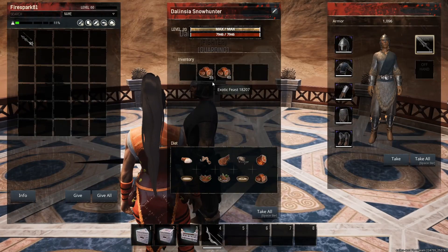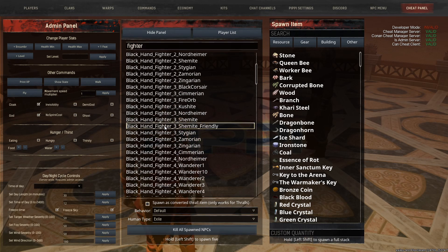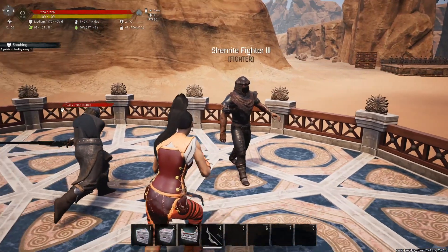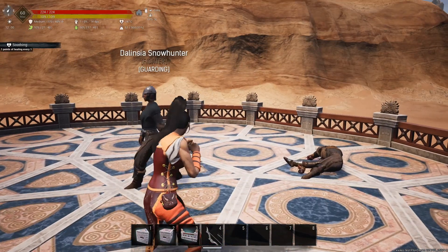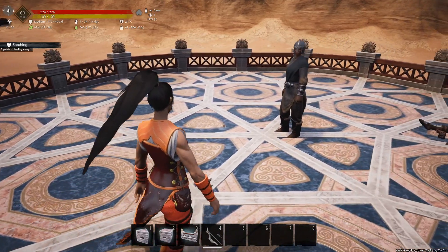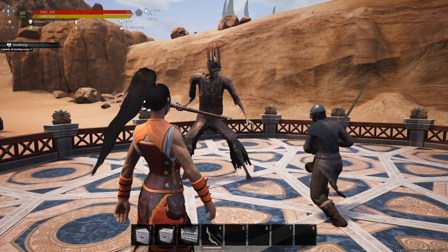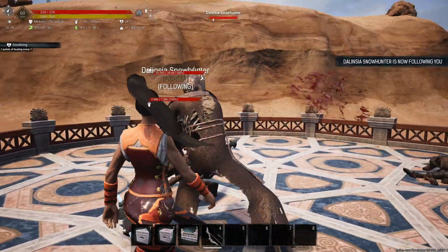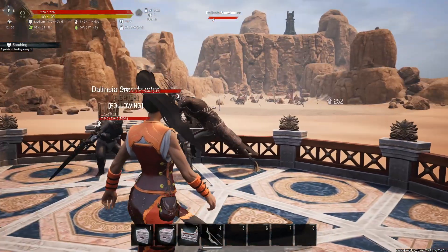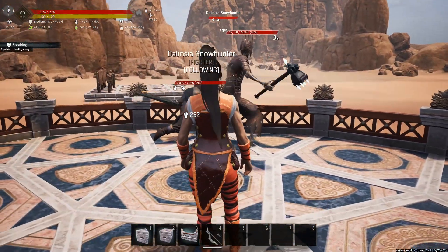I have her in just basic Cimmerian set with a sword of Crom — no kit on it — so 91 damage, 22 armor pen. She's still getting 10 HP per second healing with the exotic feast. Let's spawn in a boss — we'll start with a tier 3 fighter. There she goes. She did 221 damage, just crushed him. He has very little armor and she still hits extremely hard. Let's give her one of the abandoned city bosses and have her follow.